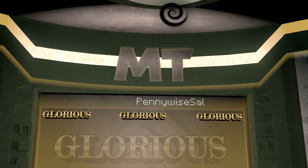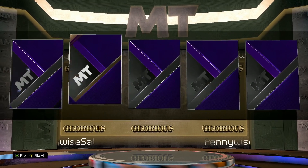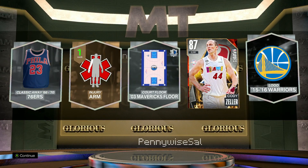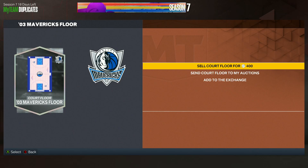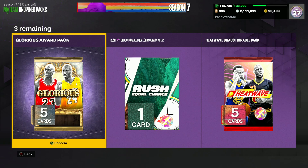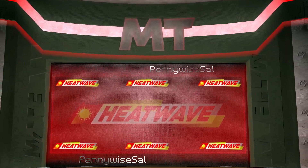Opening up another glorious pack — I think one of these was from the free log-in and one from the skills challenges. Hopefully we can see at least a couple of dark matters. Starting off with two glorious packs, but the second one we only get a ruby — Cody Zeller. Not looking the best. We also have that rush pack with a guaranteed dark matter.